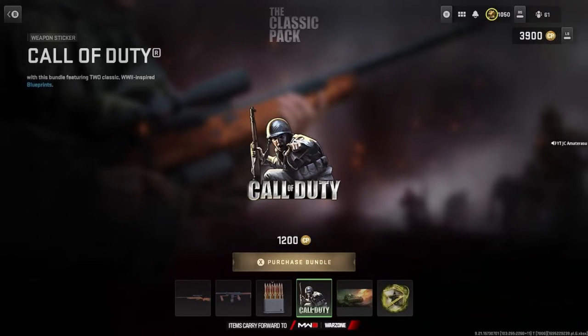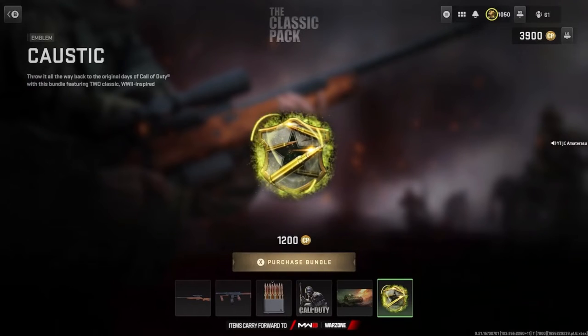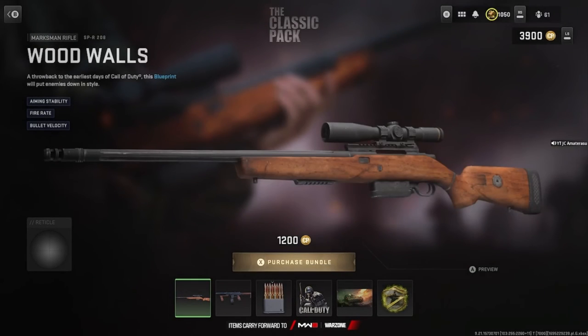Call of Duty weapon sticker — classic Call of Duty right there. Weapon sticker from the first Call of Duty that came out. We've got the Boom Baby loading screen, and the Caustic emblem right here. Damn, was that like mystic bullets just circling the shield?